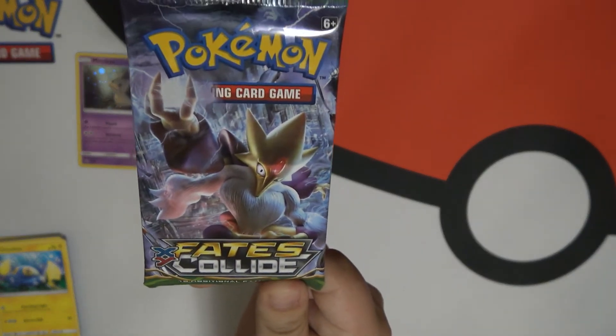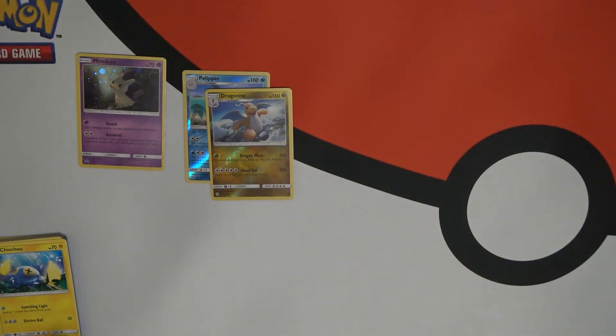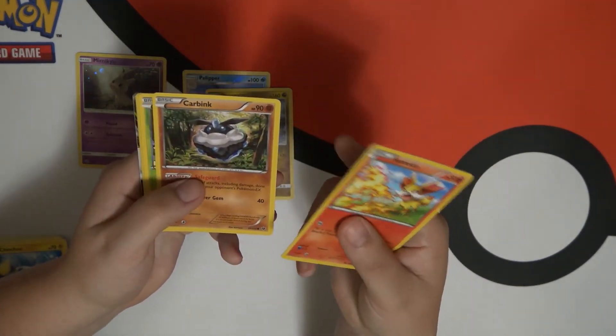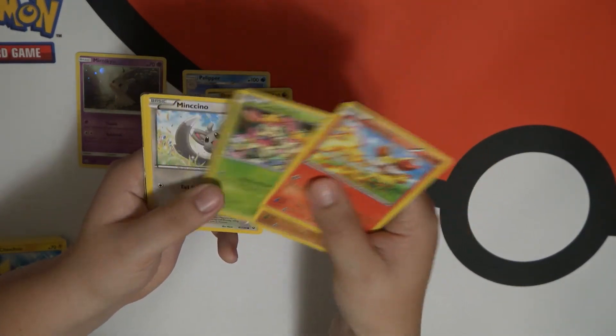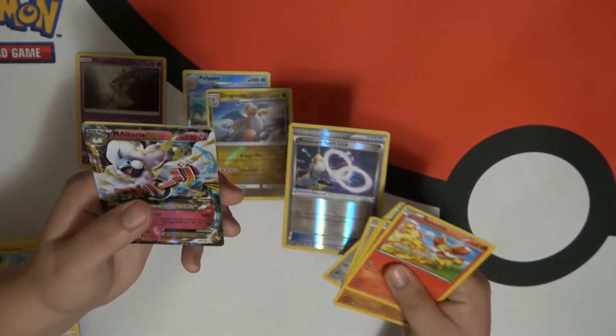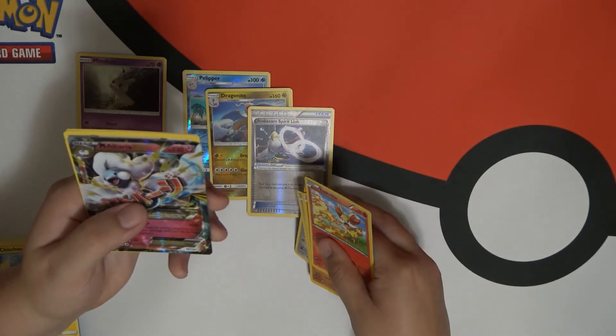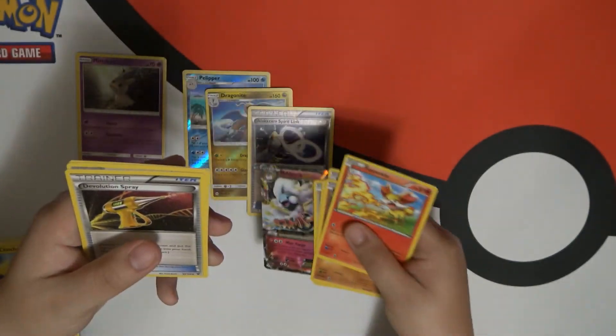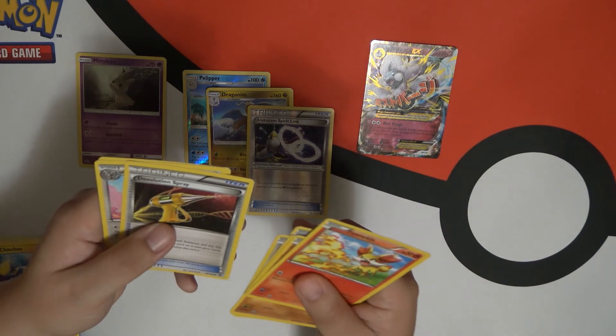It's Clefairy. It's a Finneon — I love Finneon, those are so adorable. A reverse holo and... no, that's a Mega. Ooh, it's a Mega Altaria EX! That's pretty cool. I don't know how excited I'm supposed to feel about these.